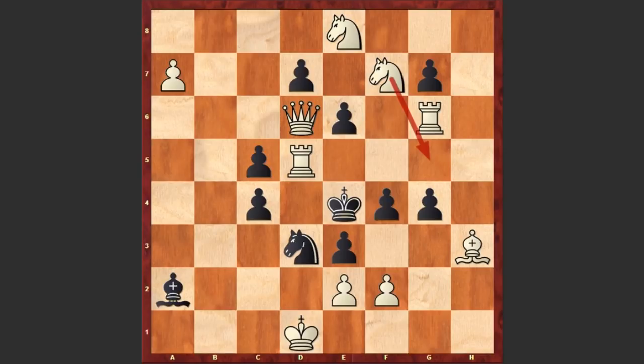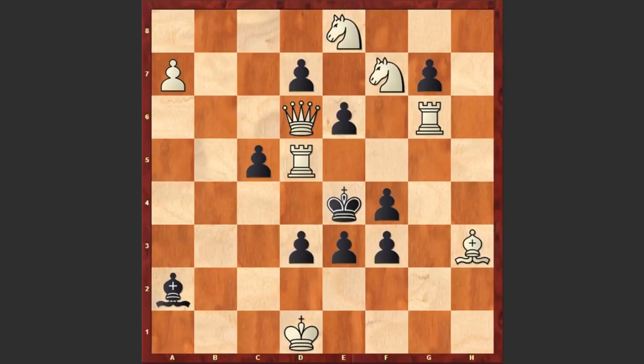First white plays f3, gxf3, exd3, cxd3, Bf5, exf5.